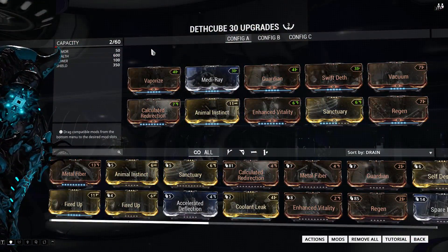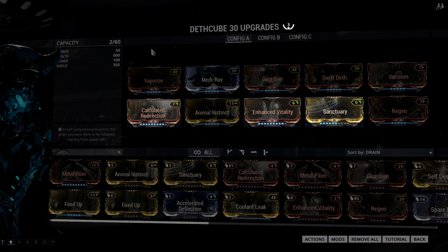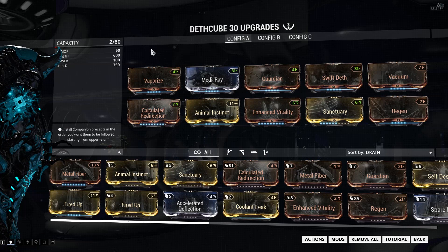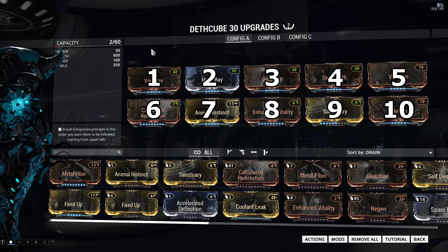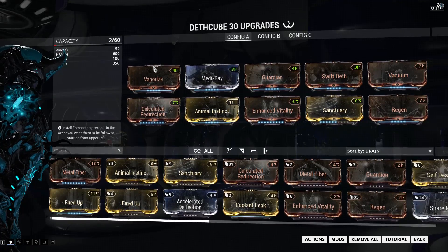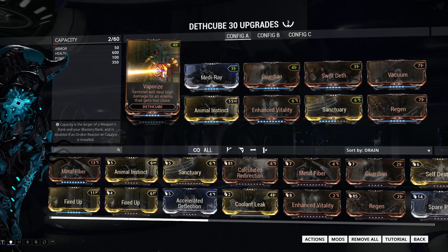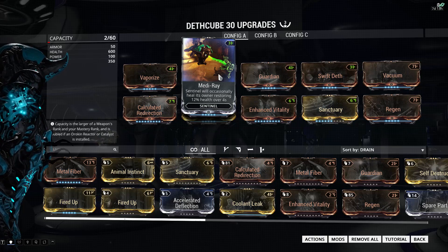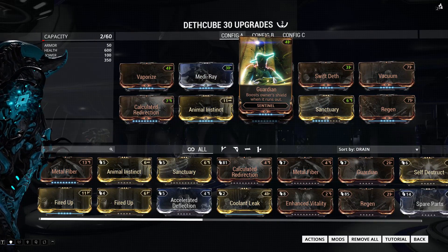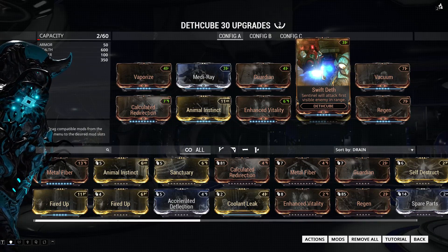For the Deathcube build I'm running a 3-forma build where I've added 3 D polarities. As with all my Sentinels I've moved the ability polarities to the top to keep up with the priority system, which goes from 1 to 10 as shown on screen. The first thing the Deathcube always tries to do is Vaporize an enemy. If it can't, it checks my health and heals me with Mediray, then checks my shields to restore them with Guardian, and finally starts shooting.